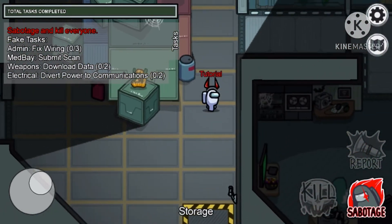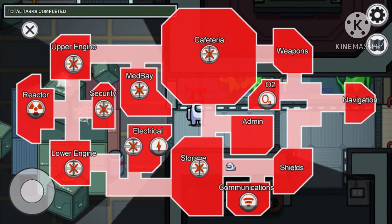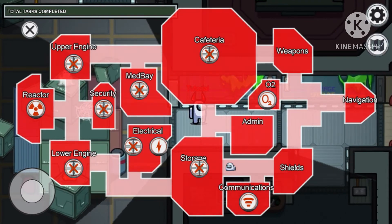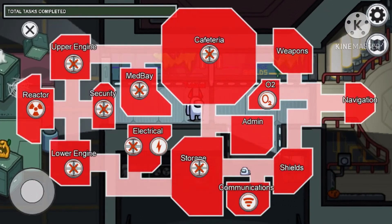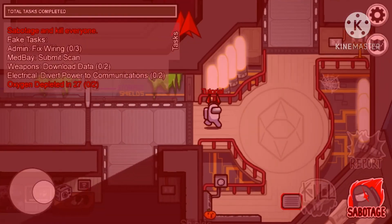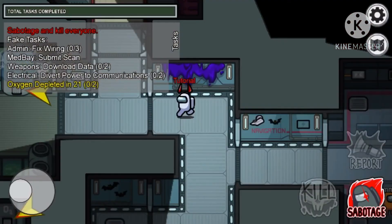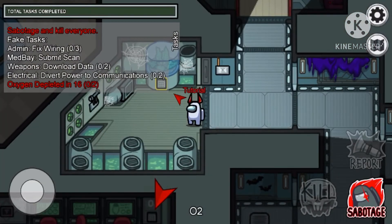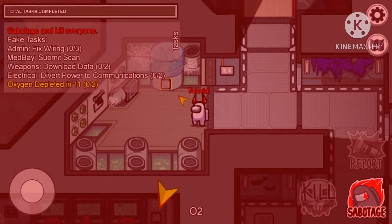O2 is on. What you need to do if you're a crewmate is follow the arrows and input the code that it will tell you. But I'm an imposter and I don't want that to happen, so I'm just going to stand here and wait until the timer runs out.